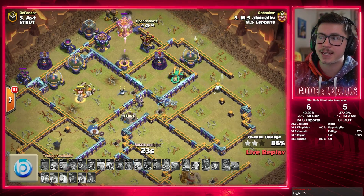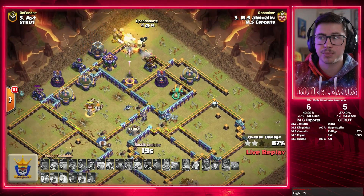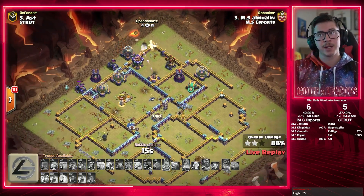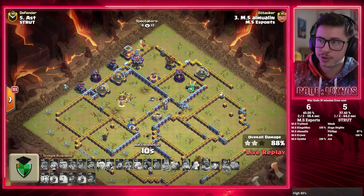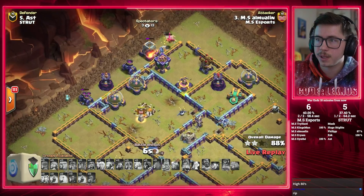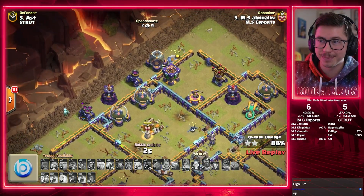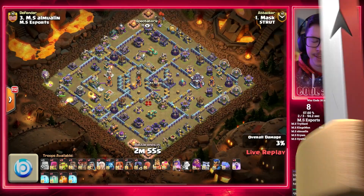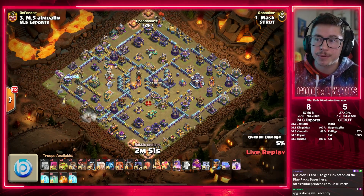Phillip of Strut got 87%. Amu Aline here needed to beat that — Phoenix brings the King back alive, gets him 87, then 88. No matter what, MS Esports is going to maintain the lead. But if Strut triple, they're going to tie it up on stars. If Strut do triple, MS are only going to be up by one building. 88% here. Mask is in — next attack for Strut. If he triples, we're going to be all tied up.